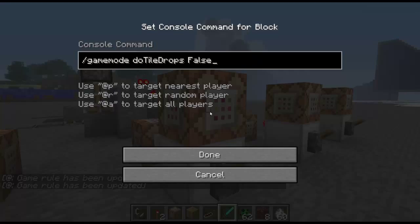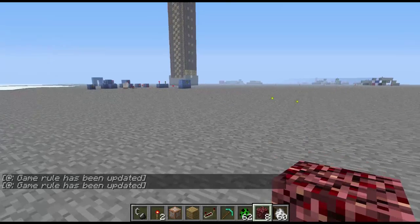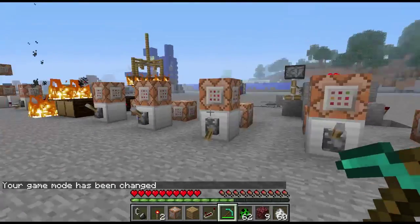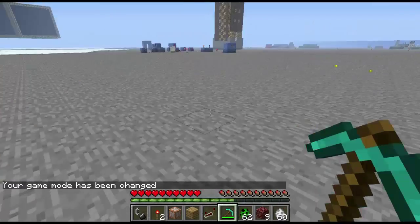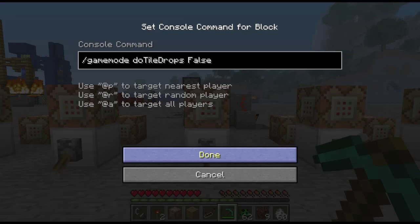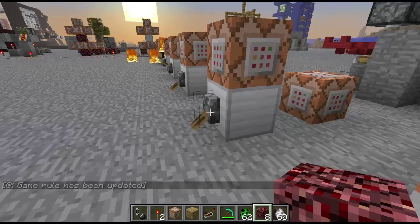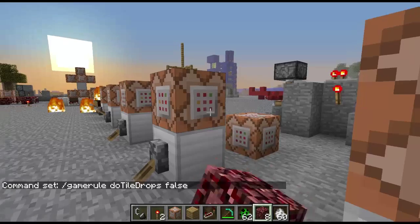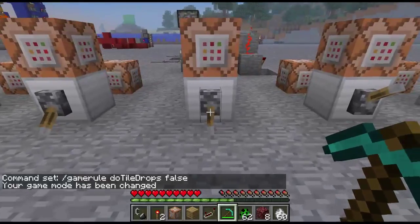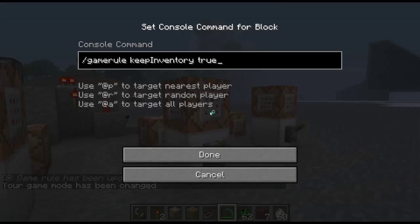I'll just leave doMobSpawning off because I don't really want monsters on the map right now. The next one is doTileDrops. So if I give myself a pick really quickly and throw down some netherrack and change my game mode — when I plop the block and break it, you'll see that nothing drops. Flip this back on, and block drops. So that's fantastic — good for adventure maps where you don't want someone being cheaty cheaty.